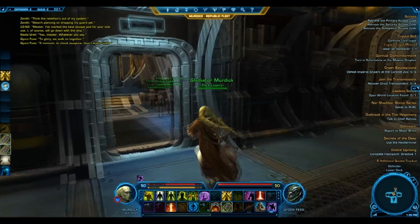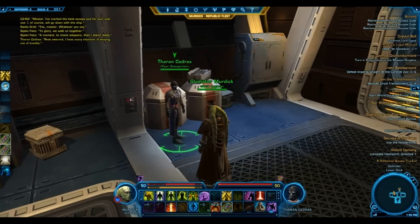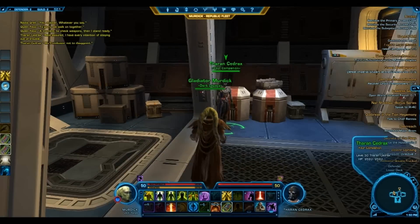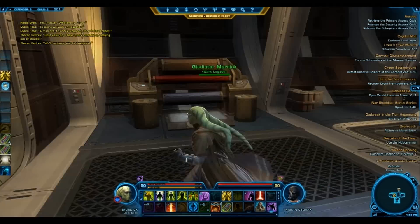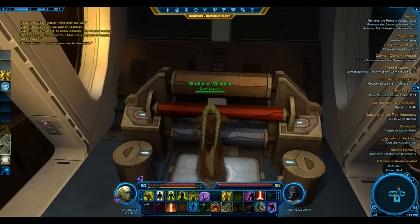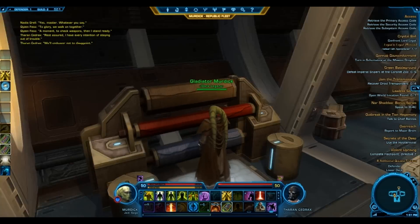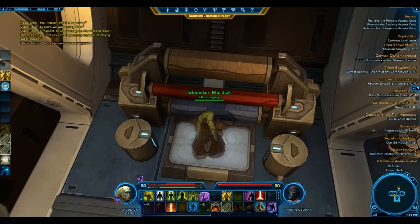This guy you get at around level 20 somewhere in Nar Shaddaa, if I'm correct. It's Theran Cedrax, and you also get a sort of holographic girl with him. I actually wonder what this is — it looks like something to make carpets or something. I don't know, or to dance on. Okay, anyway.